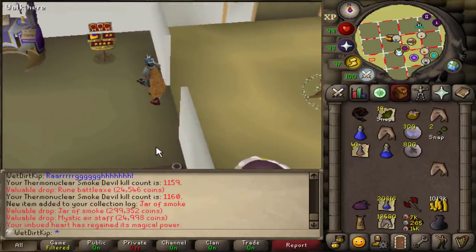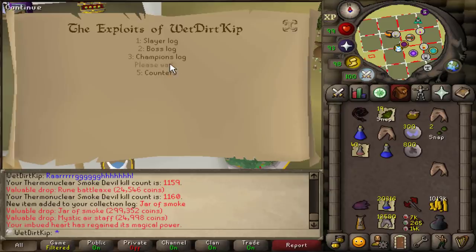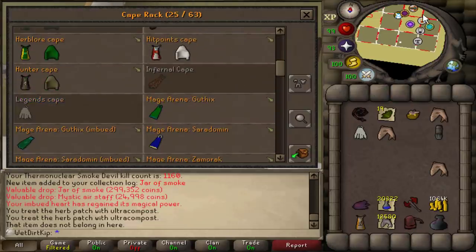As you can see in the chat box, we just got the Jar of Smoke - that was the last task we just finished up with. We finished up with Thermy, and now it is once again green. I say 'once again' because I used to have it done until they added the Jar, but now we have the Jar at 1160 KC, which means I'm still very lucky for Thermy. I'm just clearing out the inventory and taking care of a few things.